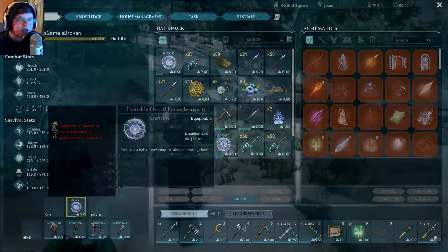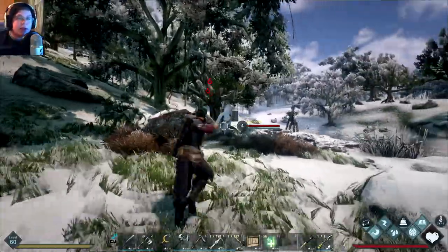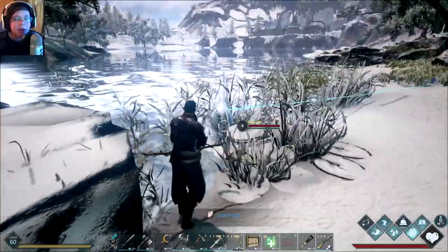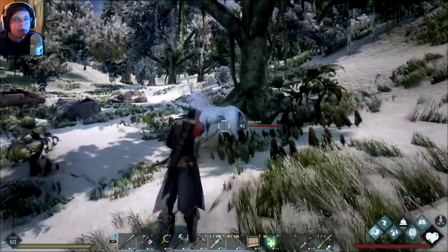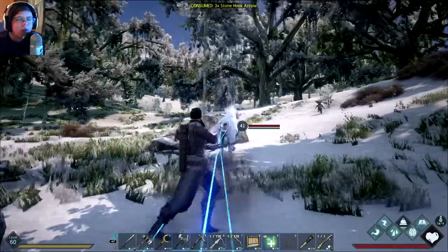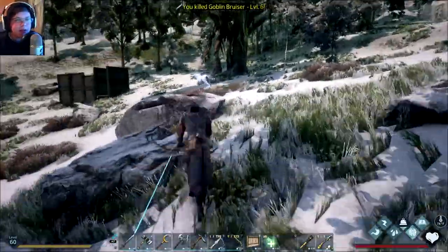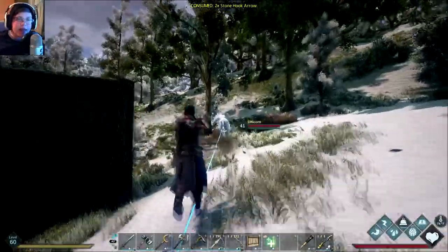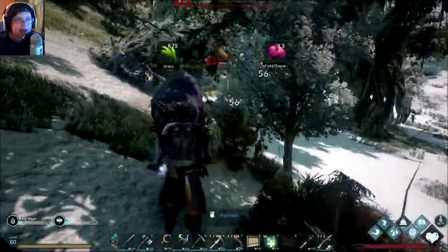Kind of ironic — with the bargash the first attempt failed and then the second worked. Same exact thing happened with the unicorn. There's a level 4 one here as the first attempt — I used the orb of entanglement because unicorns are exceptionally fast. The stupid low-level unicorn got stuck in water, so I gave up and found a level 41 instead. I figured if I'm going to get one, go big or go home. So we're going for a level 41 unicorn.